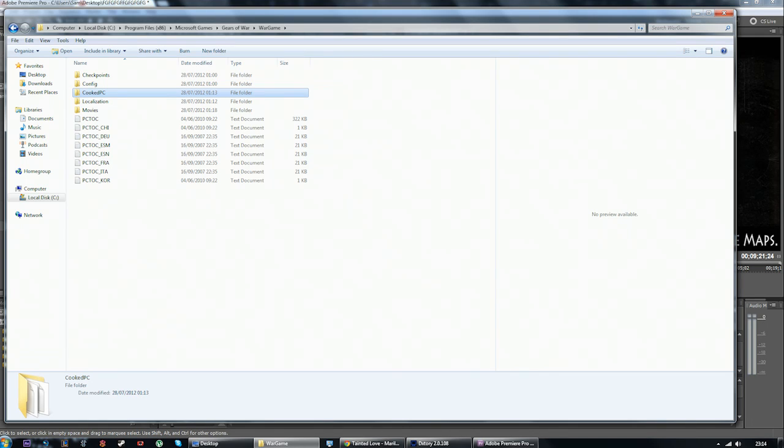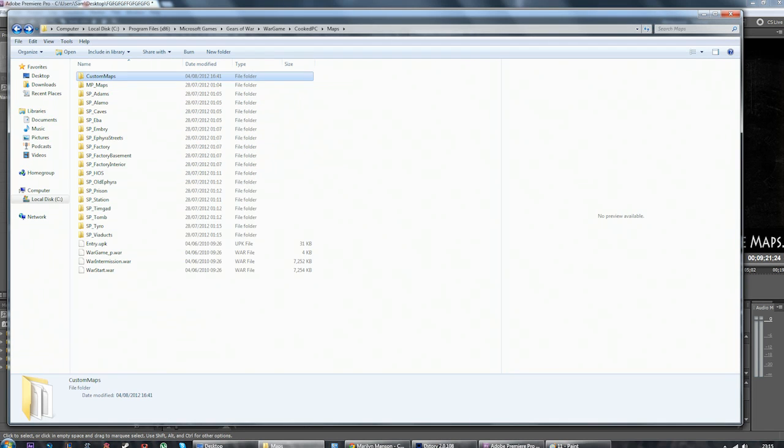Once you've downloaded the file, you extract it to your local disk, Program Files (x86), Microsoft Games, Gears of War, and then there is a folder called Wargame. You go to your Wargame folder and you'll see there it says Cooked PC. You double click that, go to Maps, then Custom Maps, and you extract it into the Custom Maps section, and you're done. You then just reload up your game, and when you go to host a live-list match, it will be there. They'll be called like MP underscore Sanctuary and stuff like that. So then we can play — hopefully we'll get some players and hopefully we'll bring the game back.